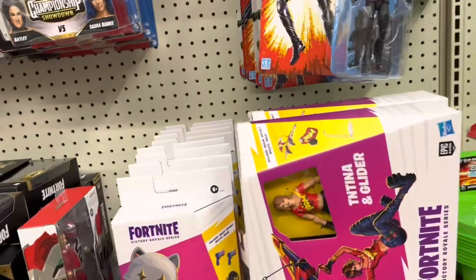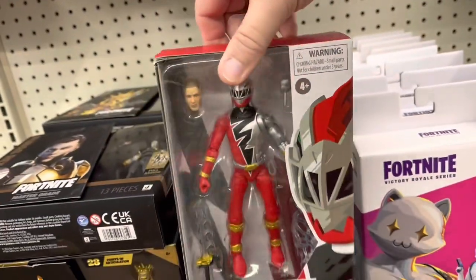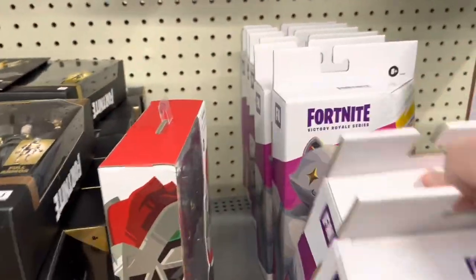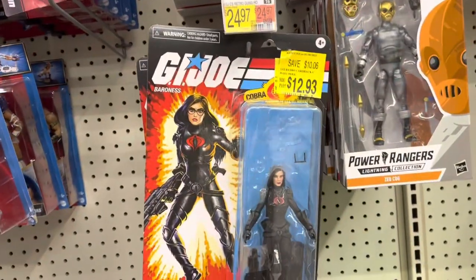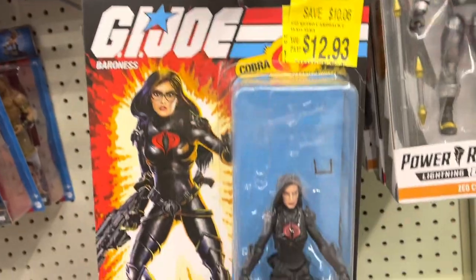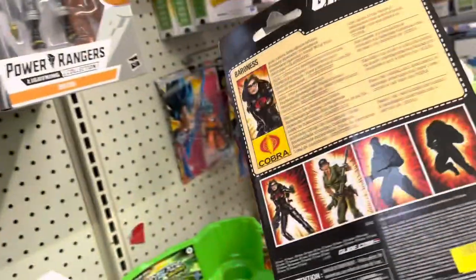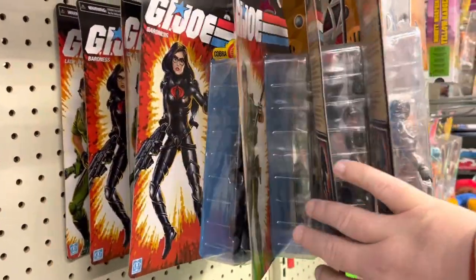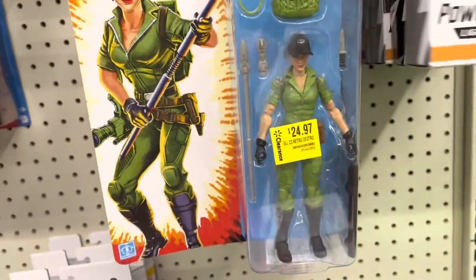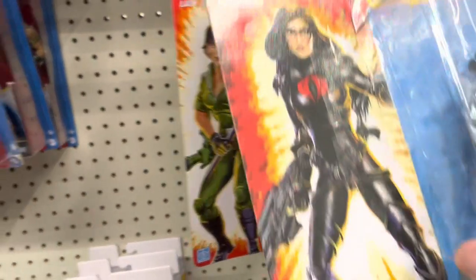Got some more Fortnite stuff up here. We've got a Red Ranger there. Got a bunch of Meow Skulls and TNT. Got the Baroness at $12.93, but she's missing half of her accessories. Why are y'all still trying to sell this, Walmart? Just scrap it out. We do have others with a yellow clearance sticker but they're still full price — don't know why they're marked clearance but still charging full price.